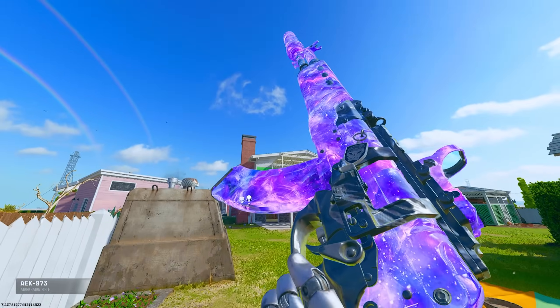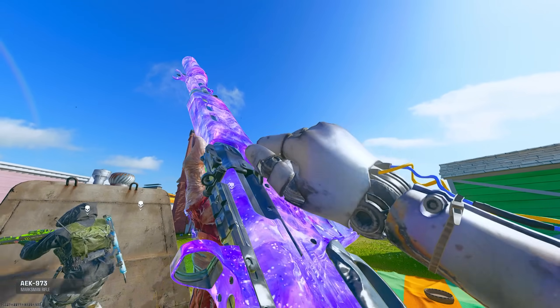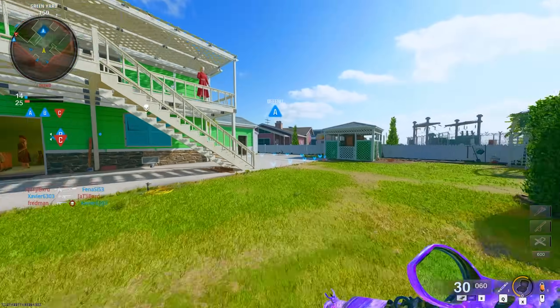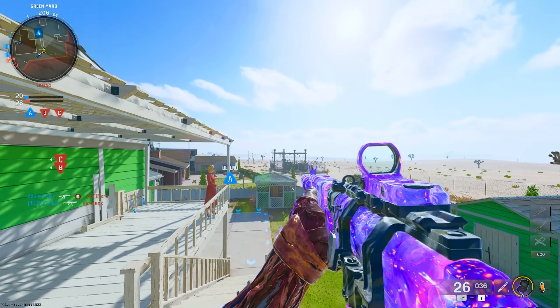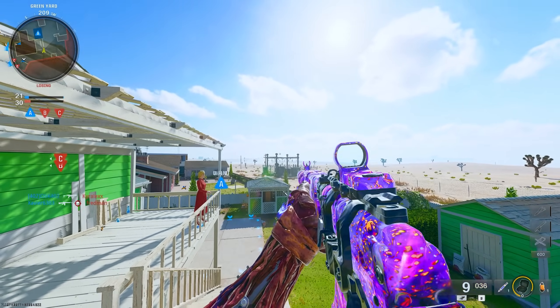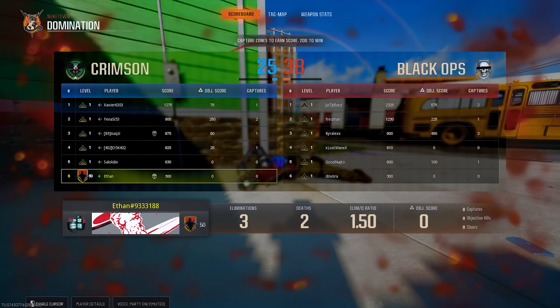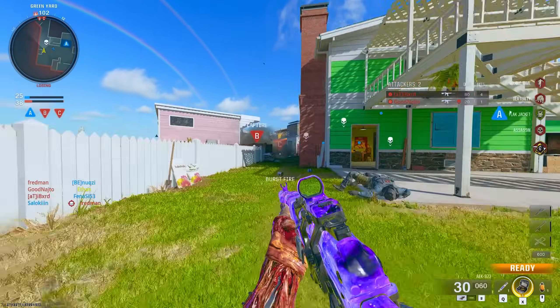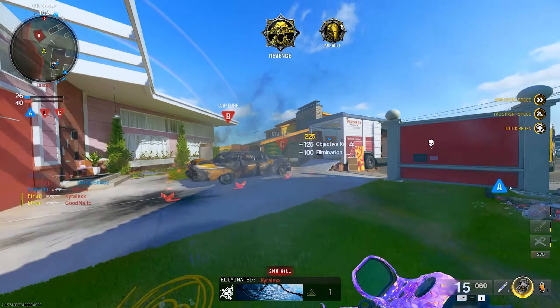Here we are then, dark matter in Black Ops 6, it looks so good. Maybe me suffering with a baseball bat was worth it in the end, because that was by far the most annoying part. Another thing is that this camo is reactive, so if I shoot it, it actually changes — there's like red dots in it now too. Not quite Black Ops 4 level of reactive camos, but we will take it.